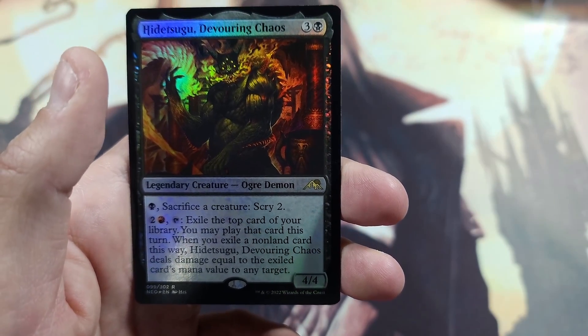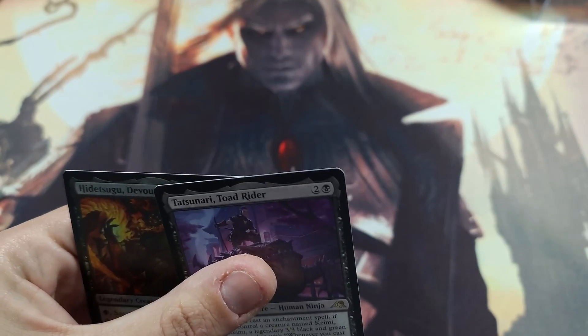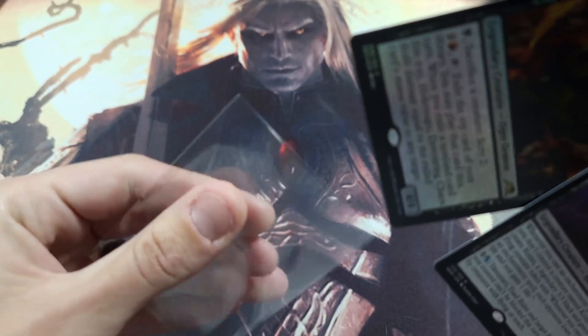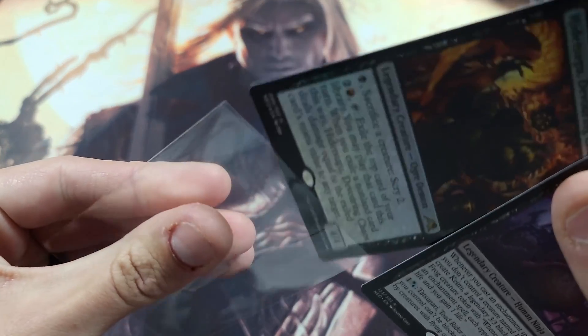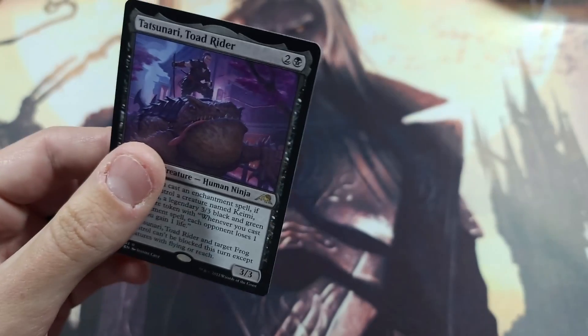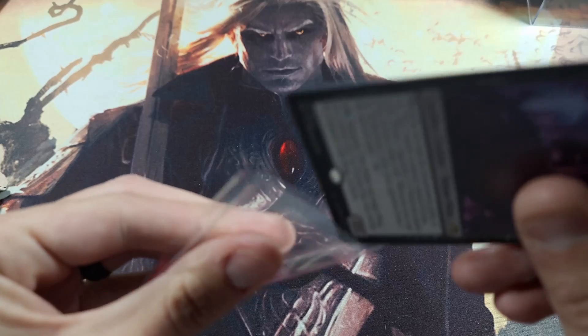We got a hit — Sokenzan Devouring Chaos, Ogre Demon foil — and we got a Swamp. Our two rares were Swamps, we got the amazing Swamp land, and one of the Swamps was a foil. As far as what I was mentioning earlier about pringling — you can see that card just ever so slightly has a bend to it, a little bit of warping. That one's actually not too bad; I've seen some that come straight out of the pack looking like a Pringle, and those are not fun.